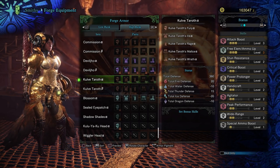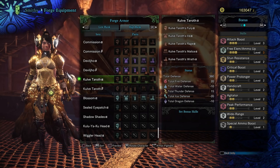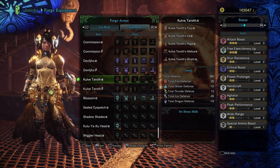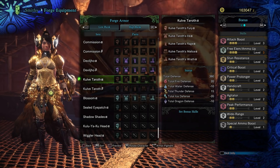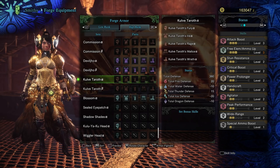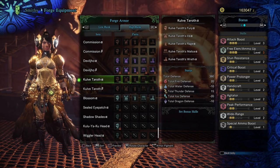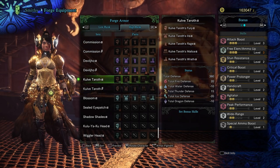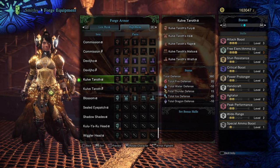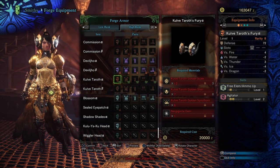For the entire alpha set, we've got attack boost level 3, free ammo elemental up level 3 — which is amazing — stun resistance level 2, critical boost level 2, power prolonger level 2, handicraft 2, agitator 2, peak performance 2, wide range 2, and special ammo boost 2. What the hell? Literally every best skill in the game on one set.